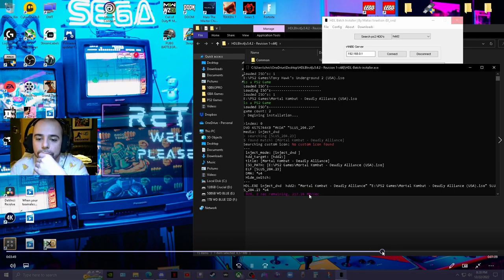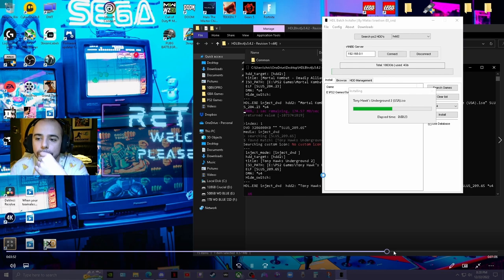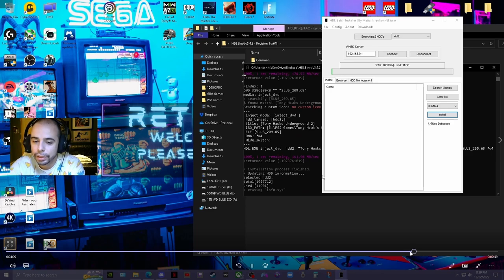You can see the command window as it's working, with the percentage filling up and the transfer rate — it's nice and high, that's excellent. When it's done installing both games it will show a completed status. We have officially installed games onto the PS2 hard drive.